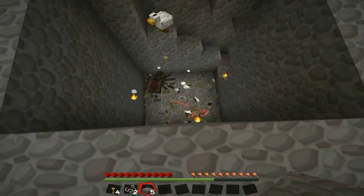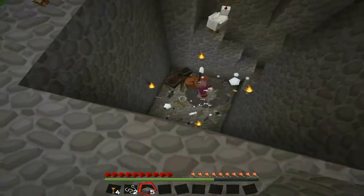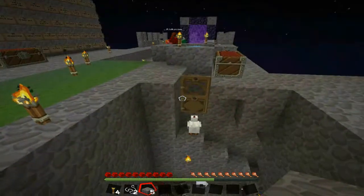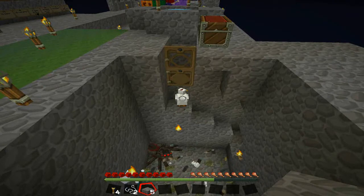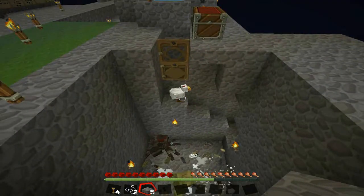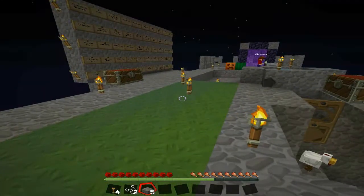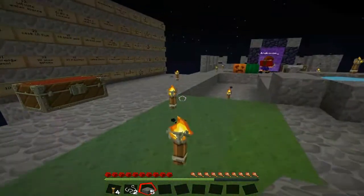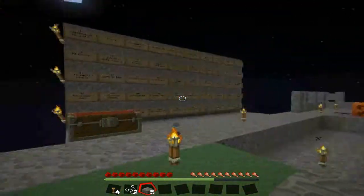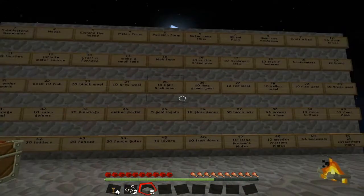We built a pit of death, which somehow has a spider in it. We needed a pit of death because witches were falling and not dying at the height we built the mob farm, so we needed to dig that quite deep. We seem to have a chicken too. I was going to see if I could work out how to make a leash — I wonder if you can. Should it be string?